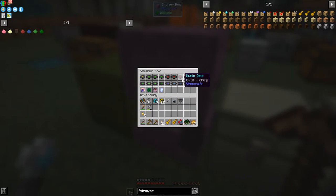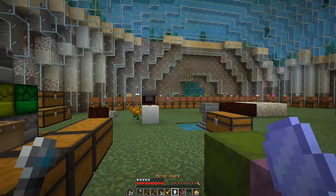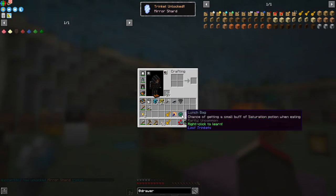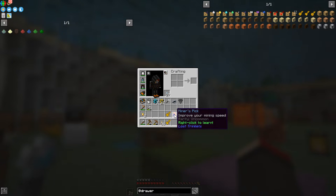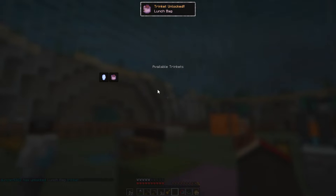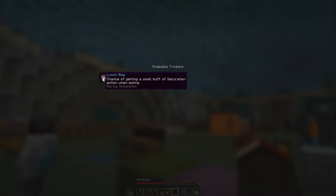In this chest I've got a lot of records plus four rune cards. We've got a mirror shard, and I'm going to learn these four because they're quite interesting. Let's right-click the mirror shard - that was the best one. This tells you the rarity level. We've got common Creepo, uncommon minus pick, and then the lunch bag which is uncommon - gives a small chance of saturation.